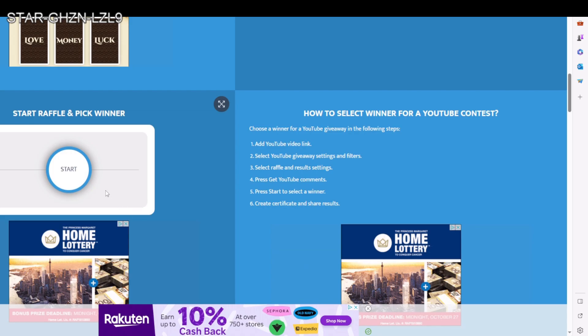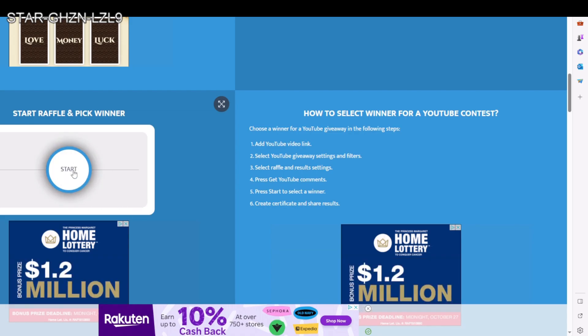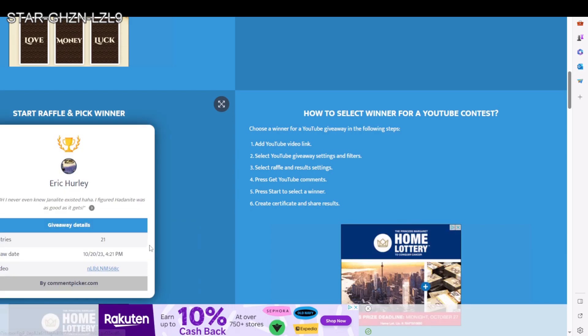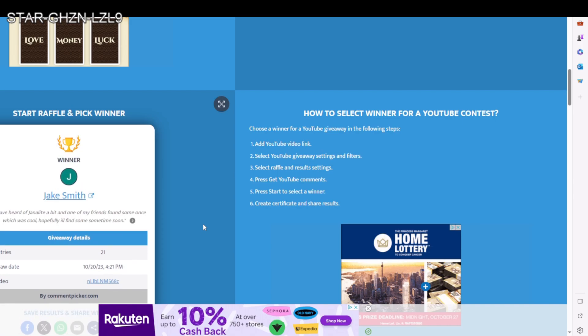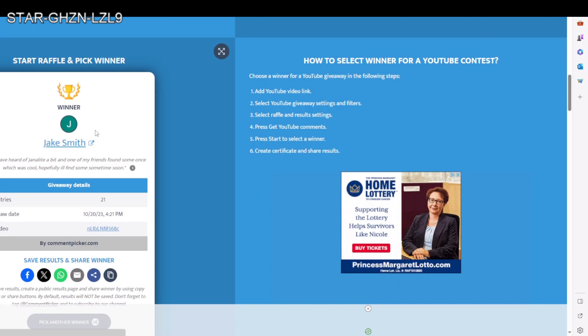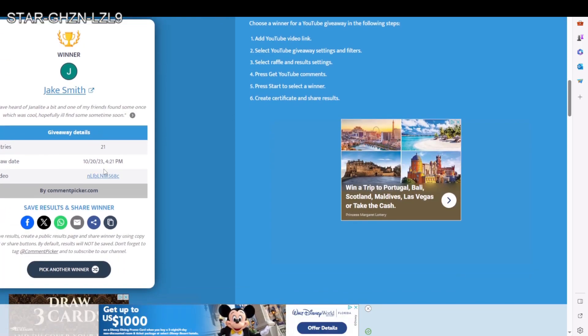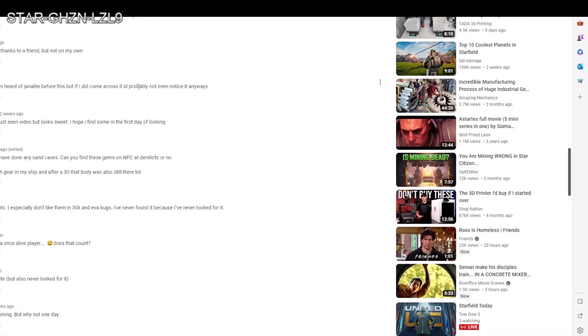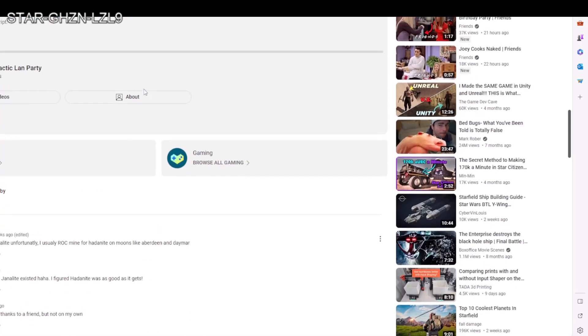Now we're going to start our raffle and pick a winner. Once I do this I'm going to check your comment, and if you answered 'have you found janelite in the verse' you are our lucky winner — as long as you are also a subscriber. Here we go... Jake Smith! Let's find Jake Smith's response — it's right here: 'I've heard of janelite a bit and one of my friends found some once, which was cool. Hopefully I'll find some sometime soon.' Absolutely — that is the answer. Good work Jake Smith!